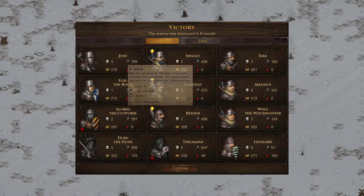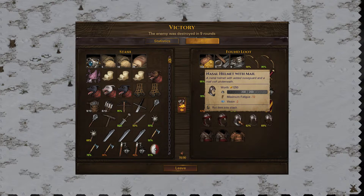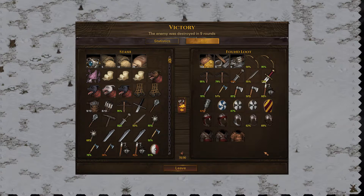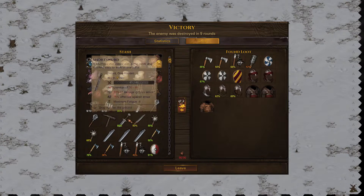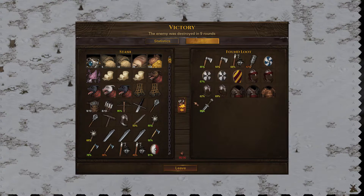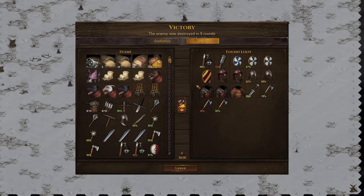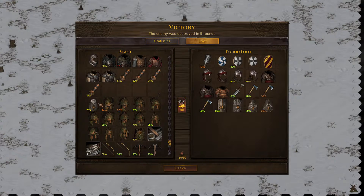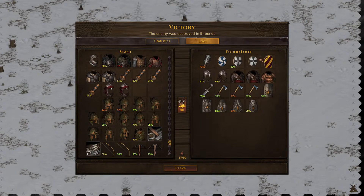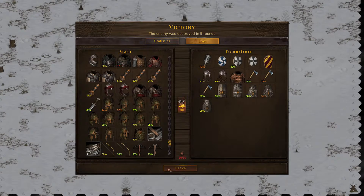Alfred, can we do some damage? Rainer — great. Karsten — great. Jost, put the hurt on that one and Duke goes for a swing — there we go. Egil with the rondelle — a little bit more damage. It's down! Beautiful — Rainer and Ingolf both get levels, and we got the nasal helmet. Beautiful! And the noble sword — we got everything we wanted.